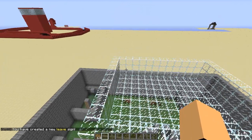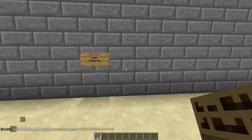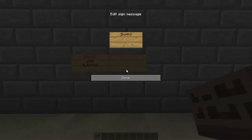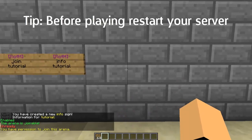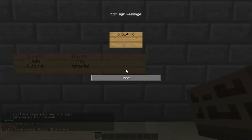Now I'm going to go back near my join sign and place an info sign. It's [koth] on the first line, 'info' on the second line, and then the arena name. That will display info about the arena. You can also create a red team sign: [koth] on the first line, 'red' on the second line, and the arena name on the third line.